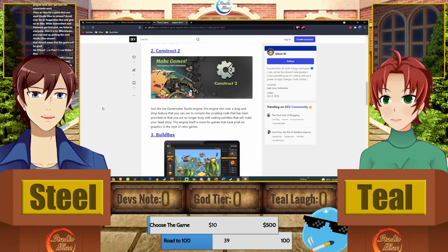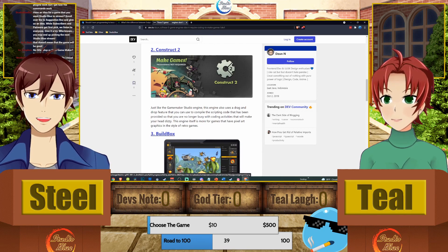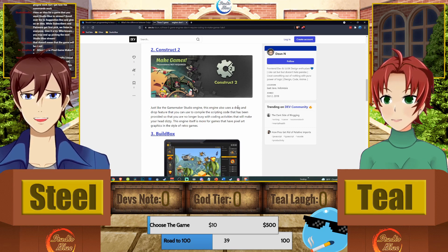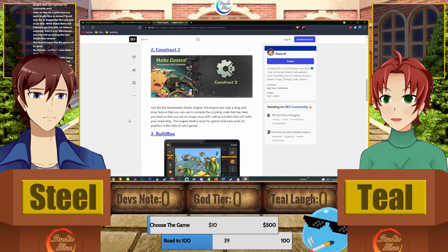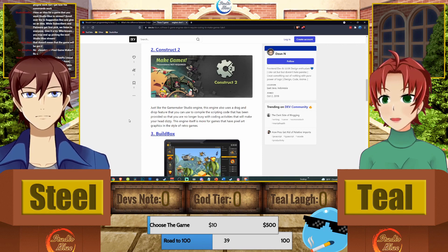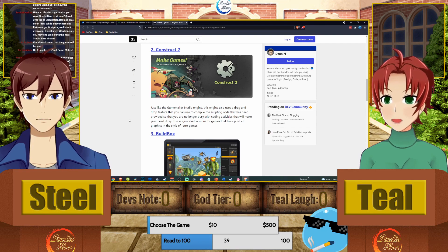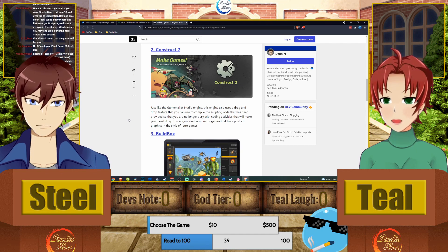Next is Construct 2. I've never used it but I've seen enough videos to say it's a drag-and-drop engine. I've seen a lot of retro-style games come out using Construct 2 because it's a perfect engine to make that beautiful retro game style.